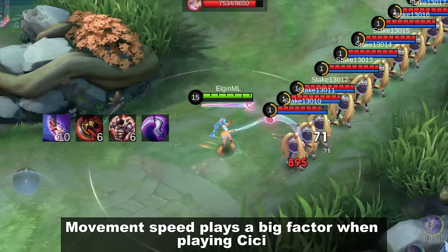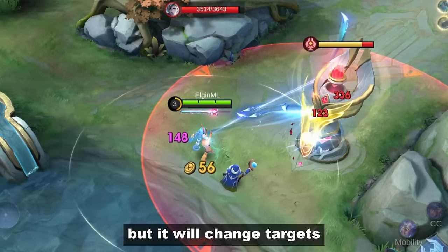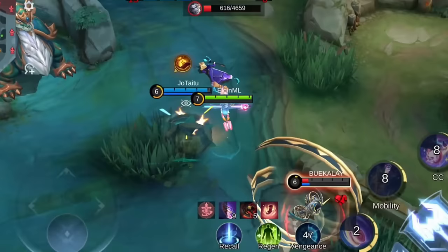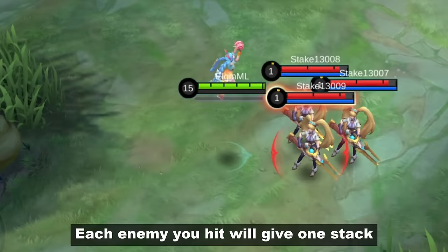Movement speed plays a big factor when playing Cici — always go for items and emblems that give movement buffs. You can use your first skill on towers, but it will change targets when there is a minion or enemy hero nearby. You can do a double jump when you hit an ally. If you want to collect stacks faster, you can jump on multiple enemies or minions — each enemy you hit gives one stack.